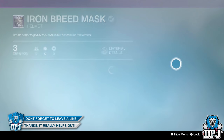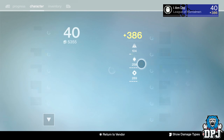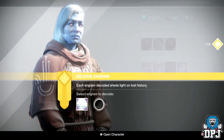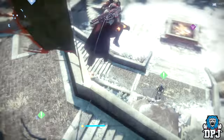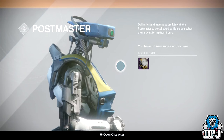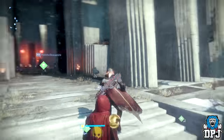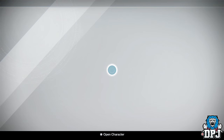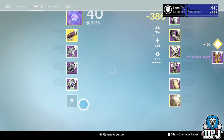Let's have a look at this one - the Iron Breed Mask, badass. Please give me arms or chest, whatever. I don't want another helmet - I got another helmet! Then please stop giving me helmets. Got the same one again - three helmets in three engrams. Lord Guardian from the Cryptarch - wait, did I just get another helmet?